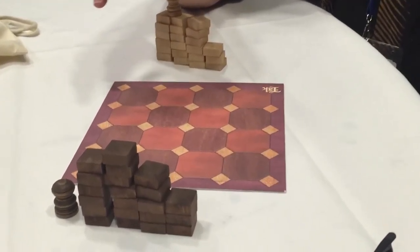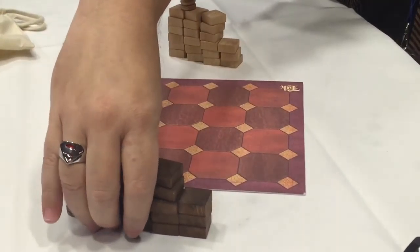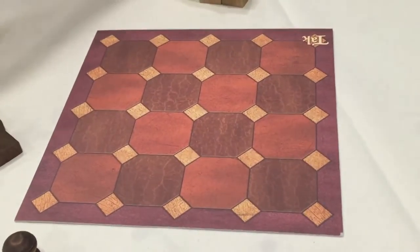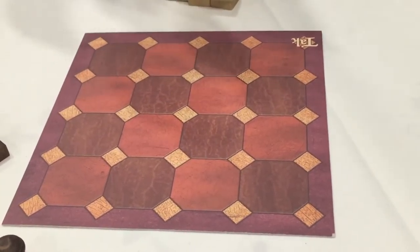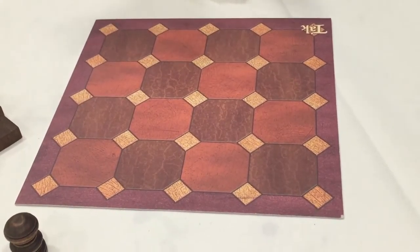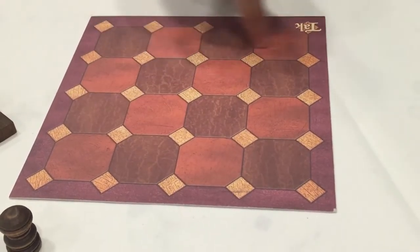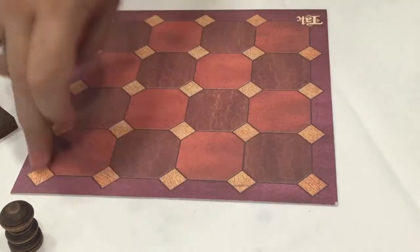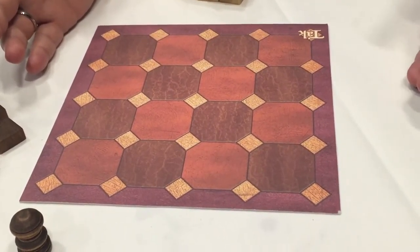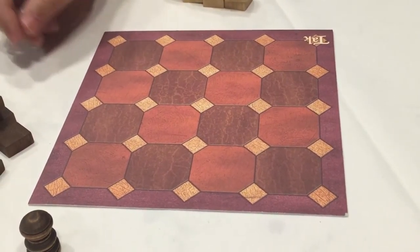It's a two-player abstract strategy game like chess or Go. This is a hybrid board, meaning it can be different sizes. You can play on any size board from 3x3, which is a really simple game, all the way up to 8x8, which is ridiculous. Mostly it's played on 5x5 and 6x6. This is a 4x4 of squares or a 5x5 of diamonds — that's one of the inventions we've come up with, a way to make multiple sizes of board in the same space. You can also play it on a regular checkerboard-style board.